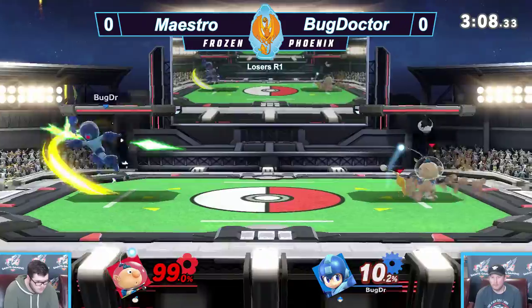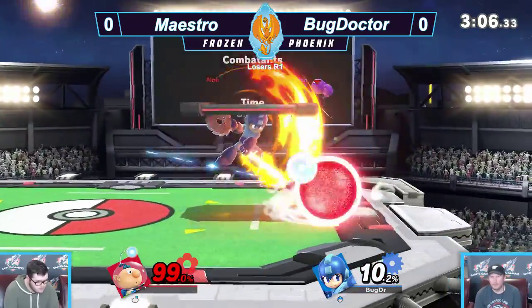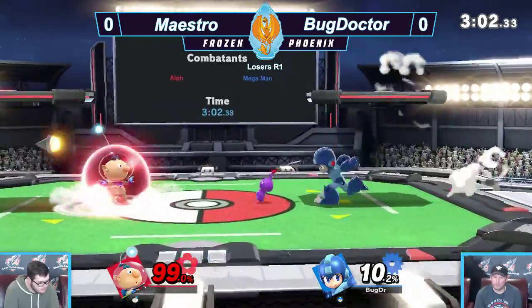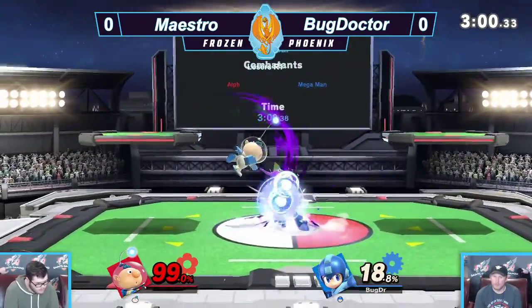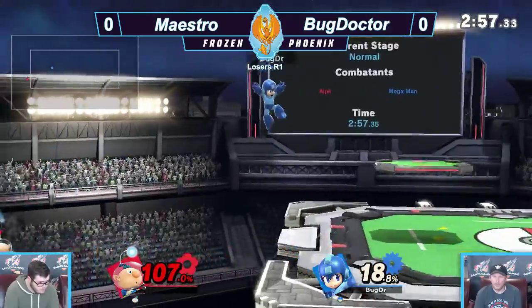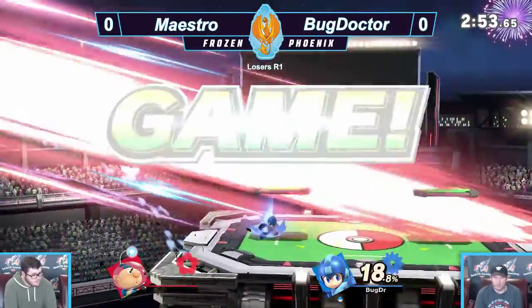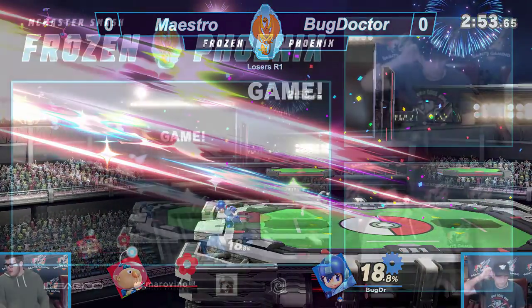Three pellets, able to get Alph off him a little bit, but he's starting to get a lot of Pikmin on Mega Man himself. But he's doing a really good job getting rid of those pesky Pikmin. His shield was almost done, but with this recovery — down air kills. It wasn't even a spike, but it kills off the side anyways.